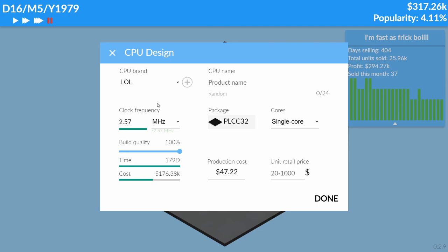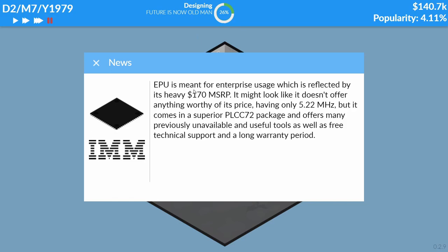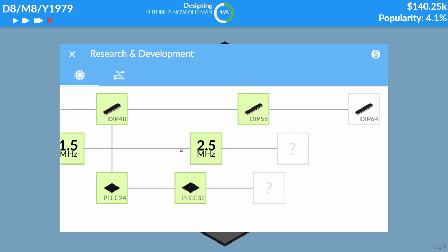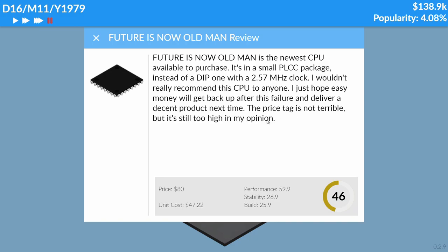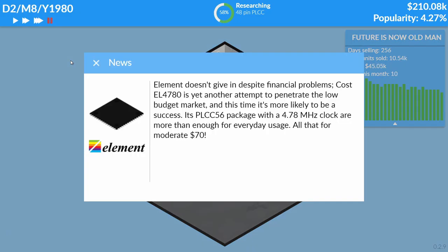The future is in PLCC! Apparently making a PLCC is extremely expensive, but we have the money so I don't care. The future is now. Pricing it at $80 because we're spending a lot of money and want to make it back. But as soon as I start designing mine, EPU comes out with a 5.2 megahertz PLCC for $170 — a 72 review score. I can't even research that. I wasted all of my money.